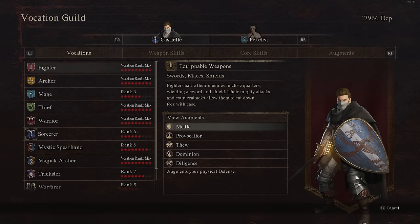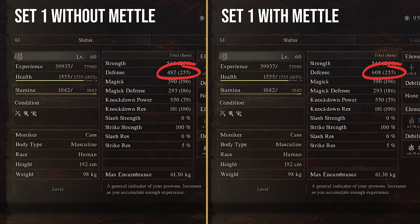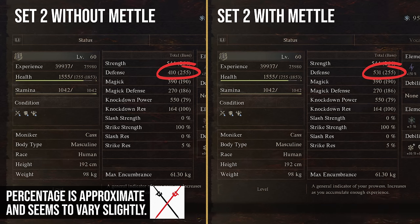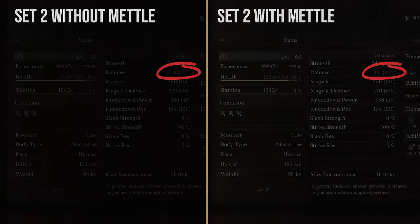We're going to start with the Fighter augments first. The first one is Metal. This augments your physical defense — in my testing, this gives you somewhere around a 30% increase to physical defense, which is extremely good. People don't realize how much physical defense you actually get from Metal, so this is one I can highly recommend on anyone needing a little extra physical defense.